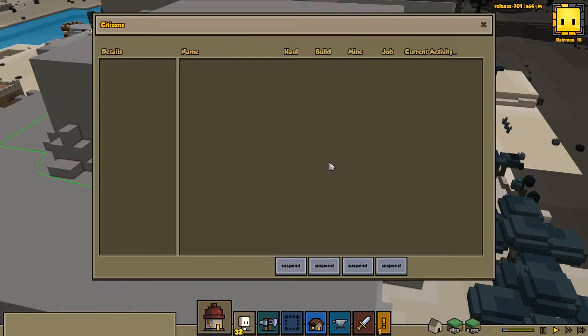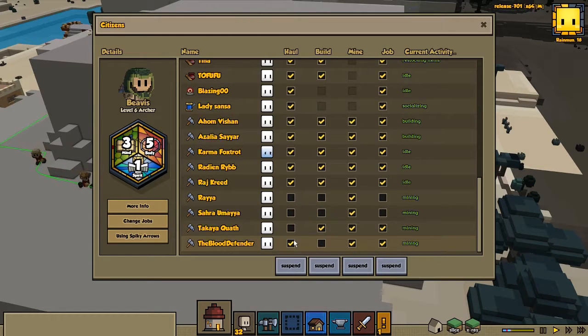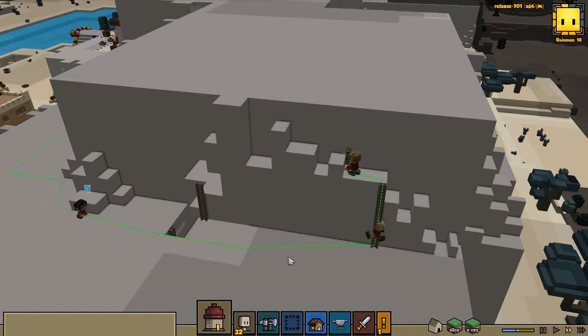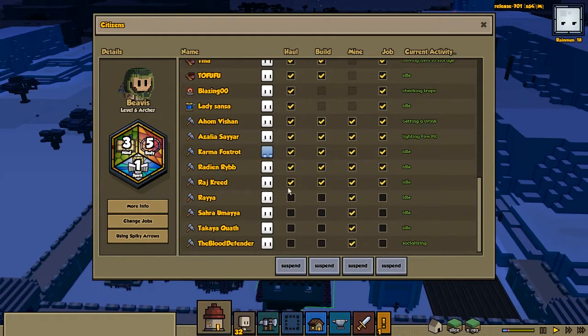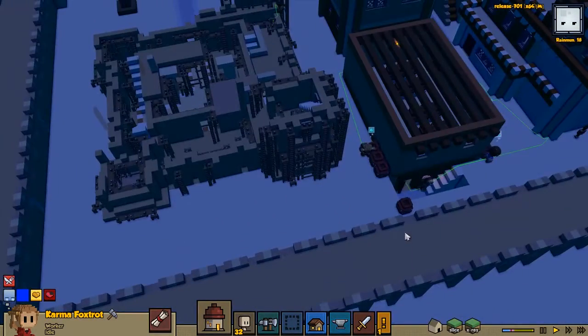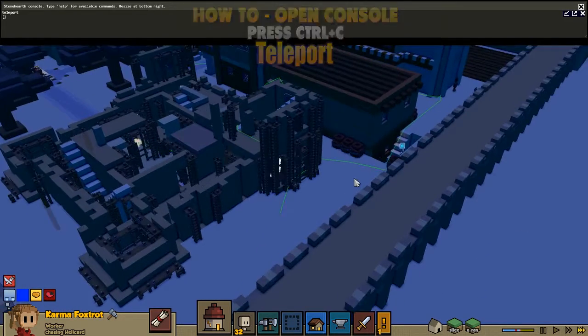That should be good enough. I was going to change a few things — so these guys that I want to dig, we're going to have only mining for them. That's the only job they're going to do — they're only going to be mining. I'm going to change so we have four people doing this because I want this to go kind of quick. I'm going to dig out most of this stuff and speed it up so you guys don't have to see the entire process. We have loads of people who are idle — not sure if they're stuck or something. If you get people stuck, bring up the console with Ctrl+C, then you can teleport with the person selected and teleport them out. This person was stuck somewhere.